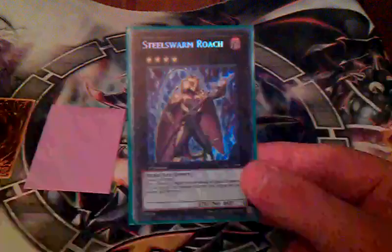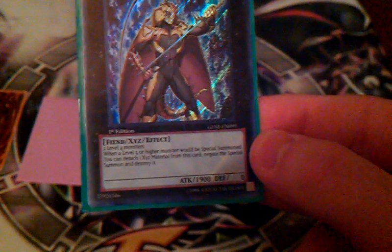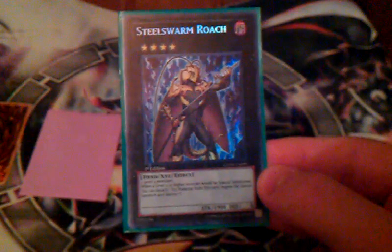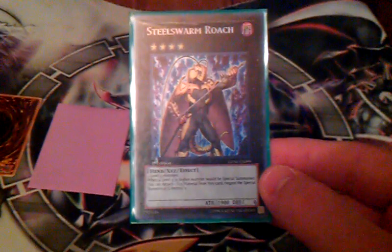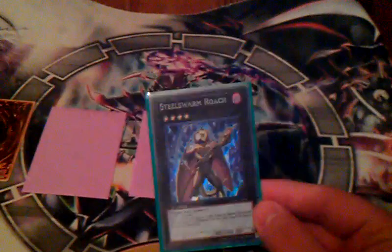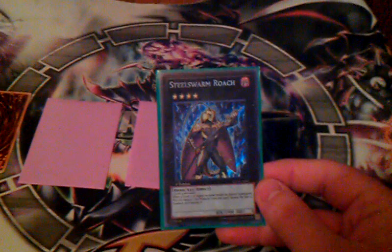Let's see if we get a little further in there — there we go, autofocus for the win. So we got this Steel Swarm Roach; it's a Rank 4 Exceed, so it takes two Level 4s. The text reads: when a Level 5 or higher monster would be special summoned, you can detach one of the XYZ material from this card to negate the special summon and destroy it. So basically, it gives you two free negates of a summon — absolutely no cost.